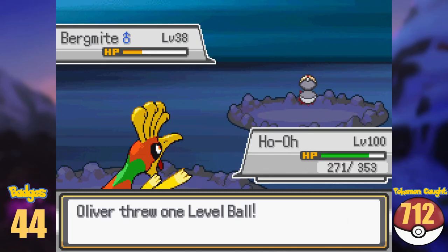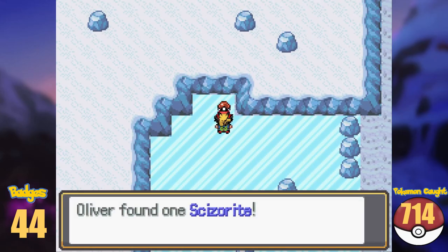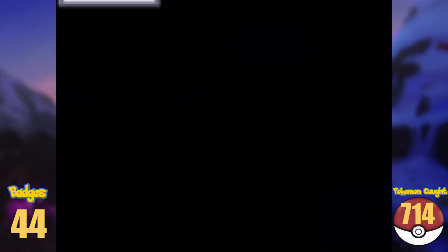I got myself a Bergmite here, and found the next legendary, Yveltal. After catching it, I picked up the Scizorite and left the cave. On the other half of this route, we got the Glalitite here, and I arrive in Anistar after.